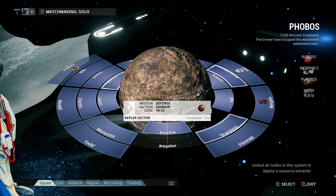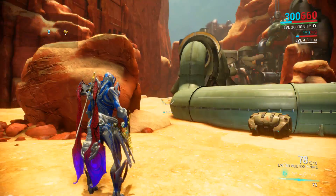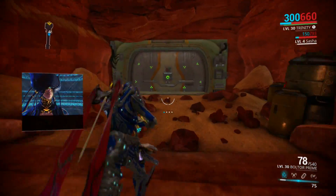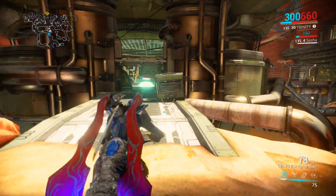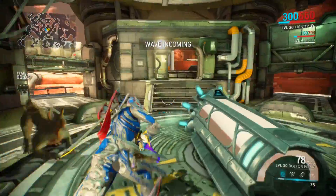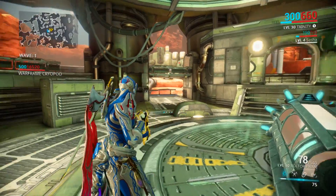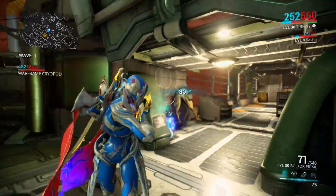Next up is Kempler — it's a defense mission against the Grineer, levels ranging from 18 to 23. This is the tile set on Phobos for defense missions. You've already seen this in the series previously — there was a Nova episode where we had some Sneakies in here trying to survive as long as possible. We ended up losing that mission in the end, but we still got pretty far. We're going to stay here probably just till wave five since you've already seen it.